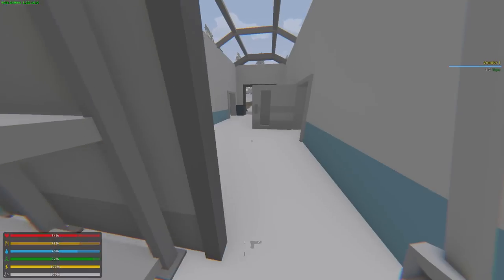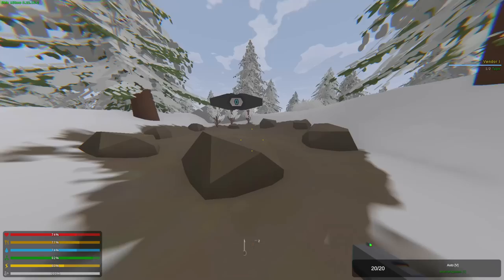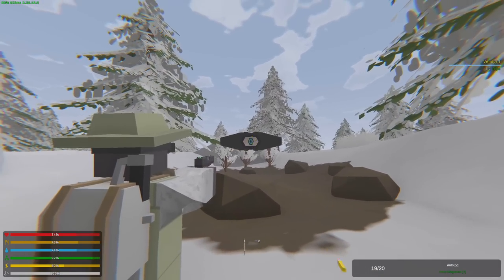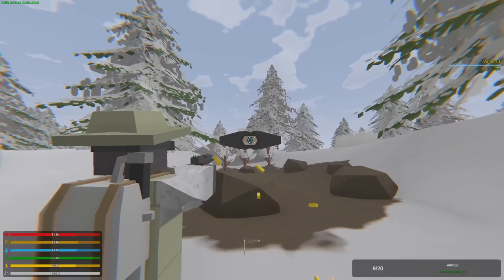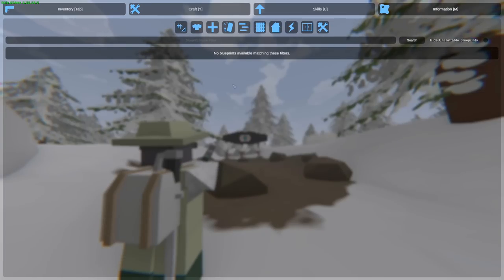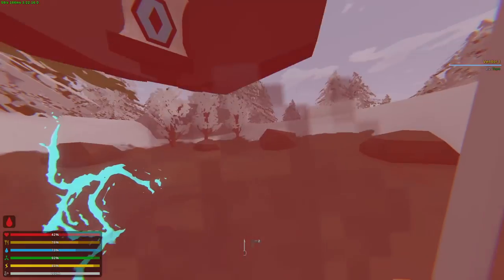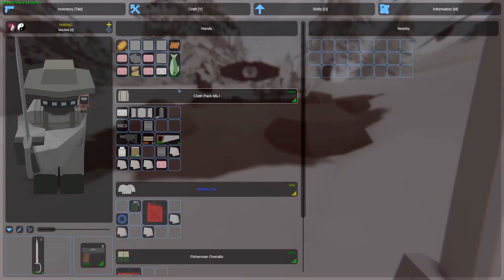We can even make medkits. We made ourselves a bed. We put all the metal sheets in and got ourselves a copper coil — I don't know what this is. Let's kill him. This gun is also a pistol. Is this the ammo for it? No, it's not. Should I kill him with a melee? Oh, he almost killed me. Yeah, I'm about to die.